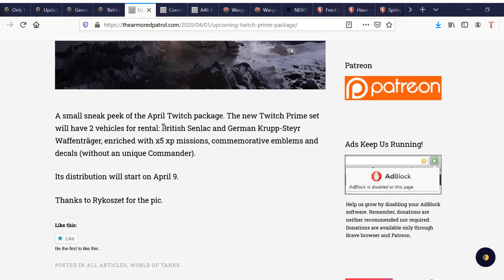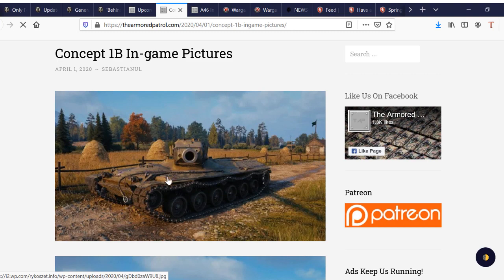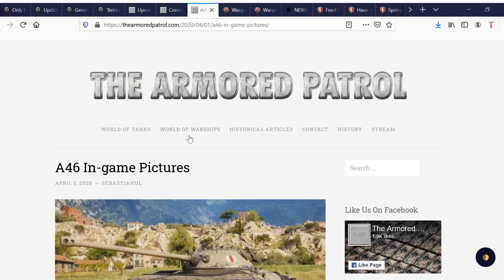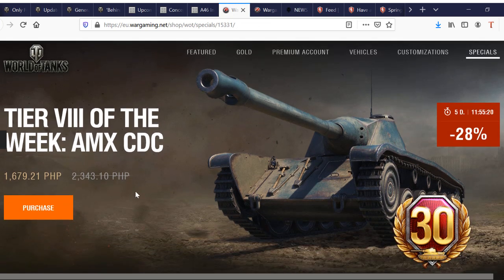The Twitch Prime rentals will be the Senlac and the Kropstier Waffentrager. There are new images for the Concept 1B and the A46. The CDC is also available for purchase on the EU server.